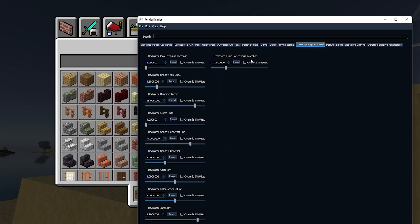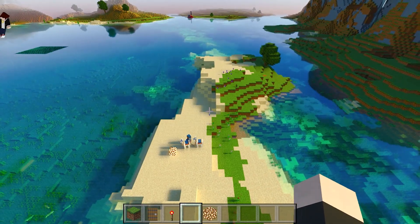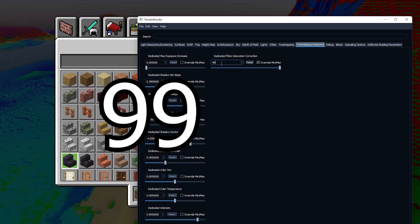For example, I can do something like this — this is probably deep-fried Minecraft. The saturation is like four times higher. Now if I make this like 999...